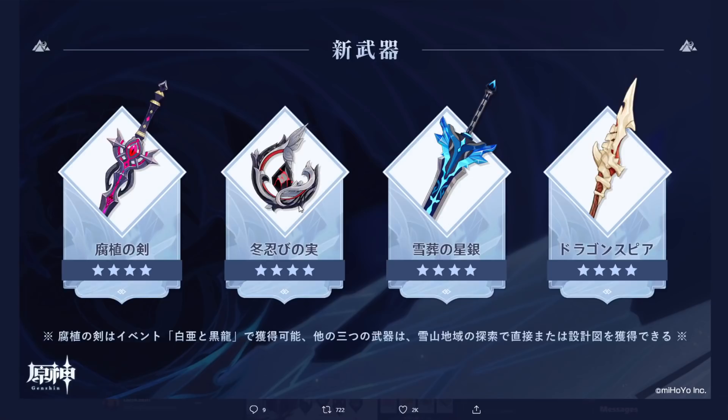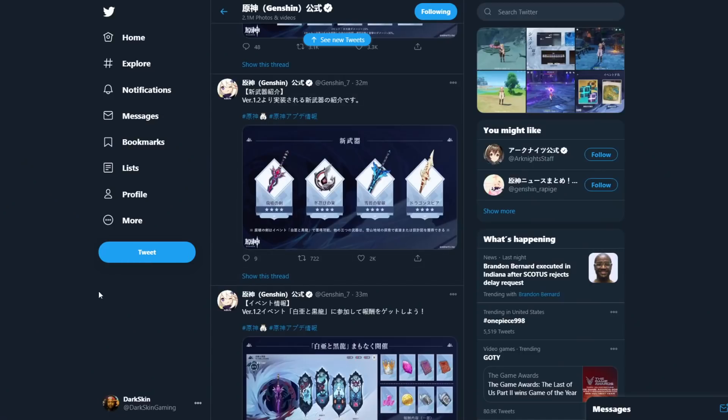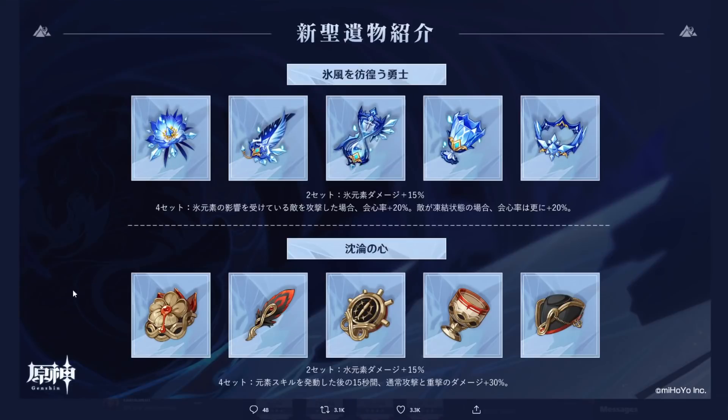These are the four new weapons. This one's giving physical damage on its other stat. Now right here — Cryo damage set and this is the Hydro set. I don't know why the Hydro set is like black, brown, and red, but apparently they said it's themed after pirates, so that's why. And apparently the Hydro set is basically made for Childe — they basically made it for Childe. And then here's the Cryo damage set right here.